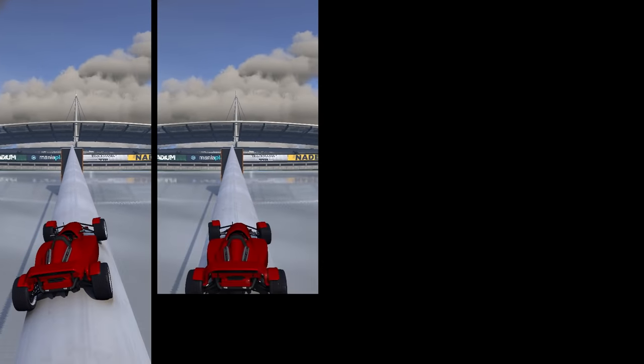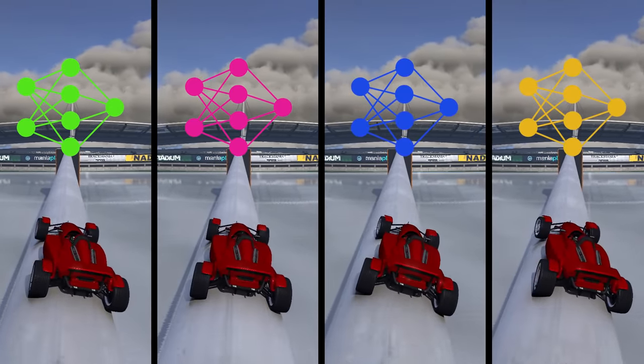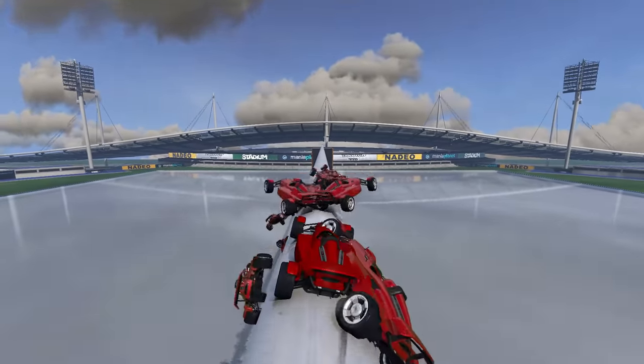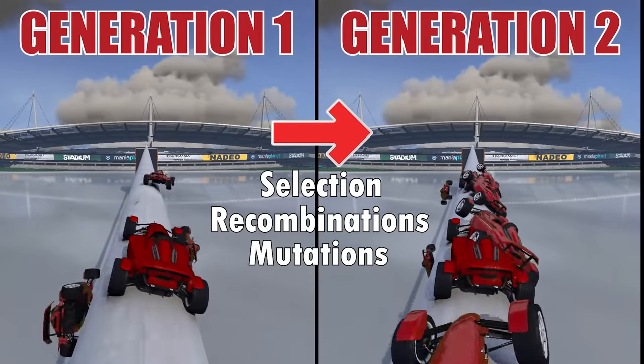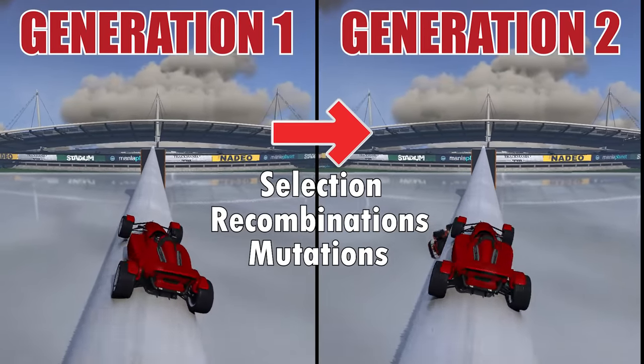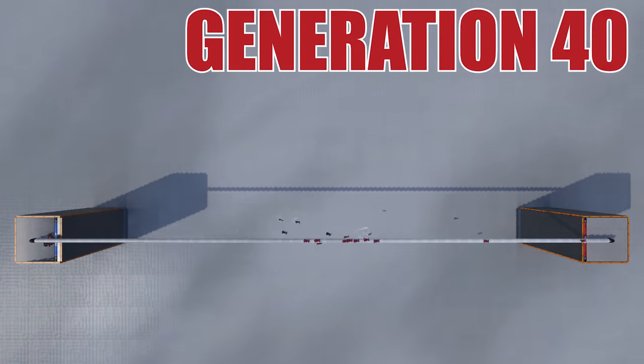Basically, the idea is to start with a population of several AIs, each representing a neural network. All AIs compete on the same map and the best ones are selected and reassembled through a process similar to natural selection. This can be repeated for many generations to get a better and better neural network.